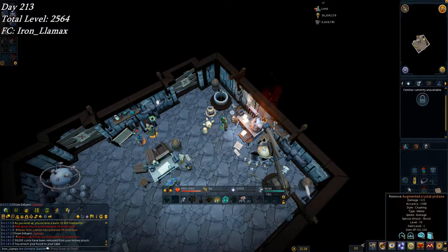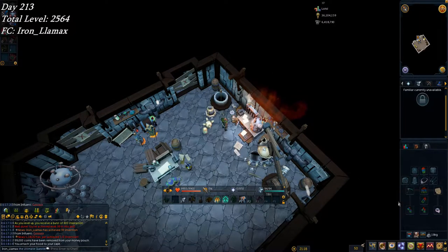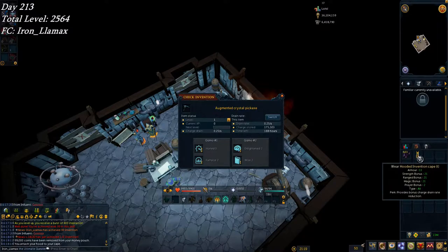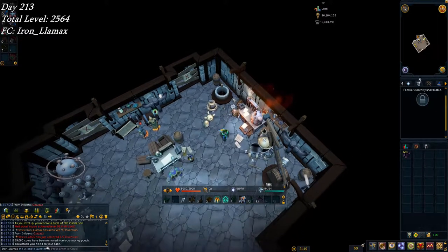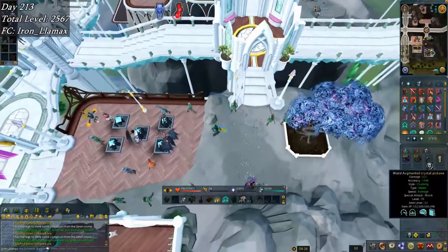Now I get charge drain reduction all the time while skilling. I have about 192 hours on it — it takes me from 188 to 192 — just a very small reduction in drain rate, but still nice to have.